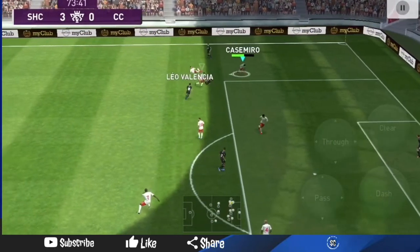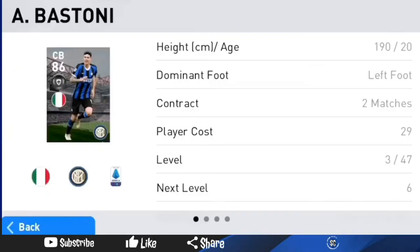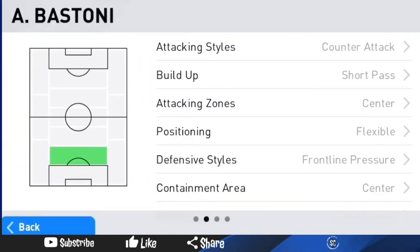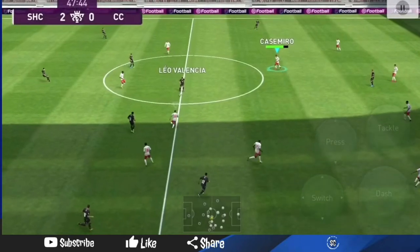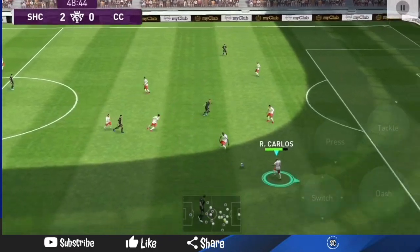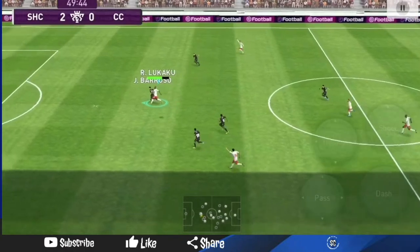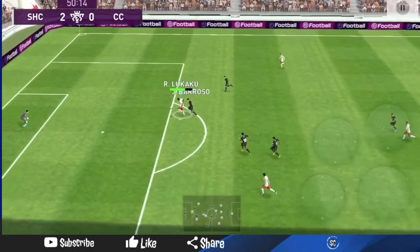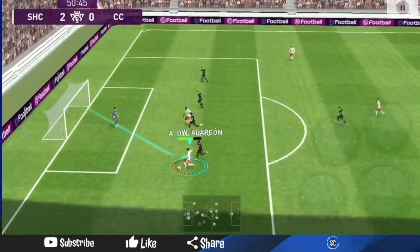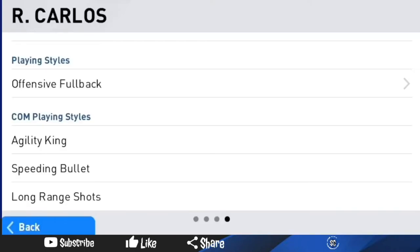He still lacks a lot defensively, but where he falls short, Varane picks up for him, and where Varane falls short, he picks up for Varane — because majority of the time, Varane is a bit higher and he's staying back, acting as the last defender. For left back, Roberto Carlos of course. You just need an offensive wing back that's fast and has pinpoint crossing. You could use Marcelo, Alphonso Davies, and probably Brandon Williams.